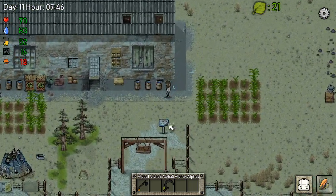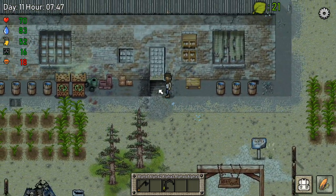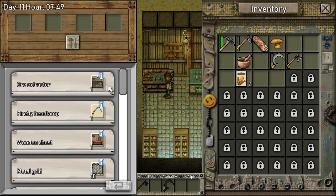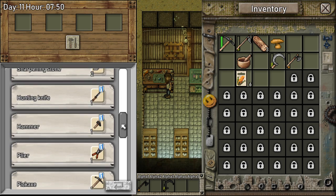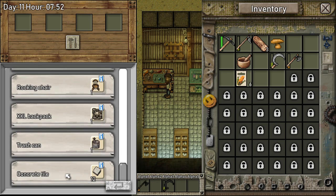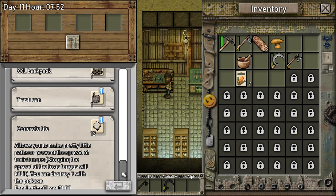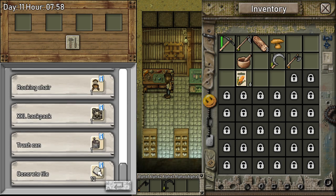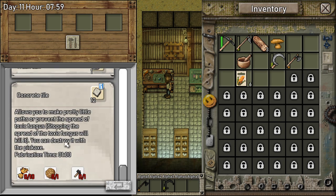They can also contaminate this spot, so we've got to clear that out. Let's look up where we can make those — you need to surround tiles. I haven't looked it up completely, but yeah, concrete tiles. Oh, you need to get into the mine for that, and a good use for the dead grass. It allows you to make pretty tall little pads or prevent the spread of toxic fungus — stopping the spread will actually kill it.